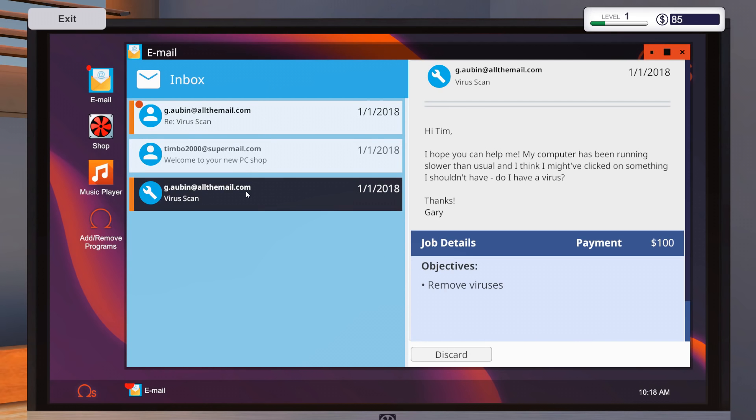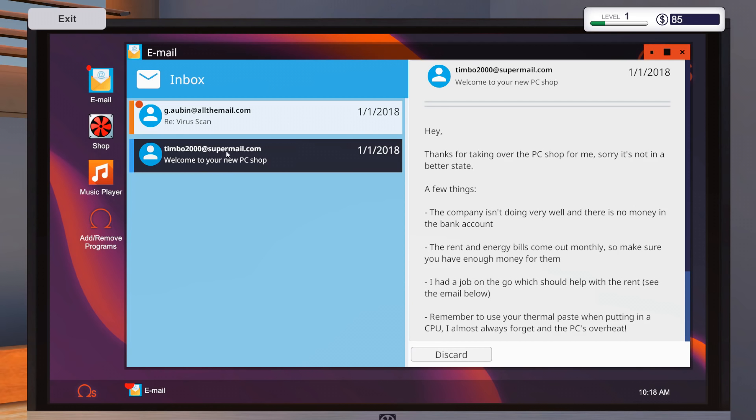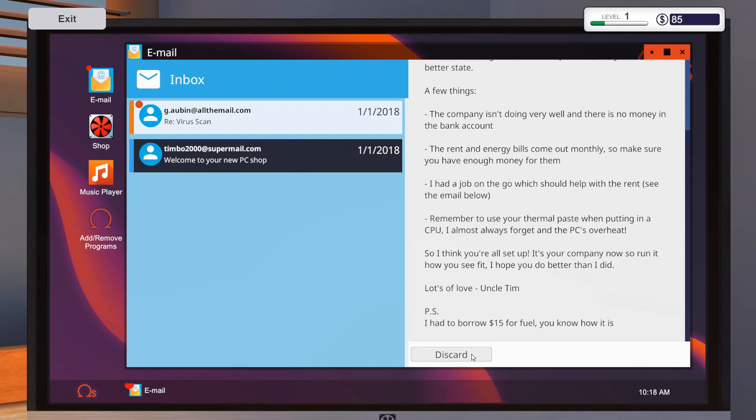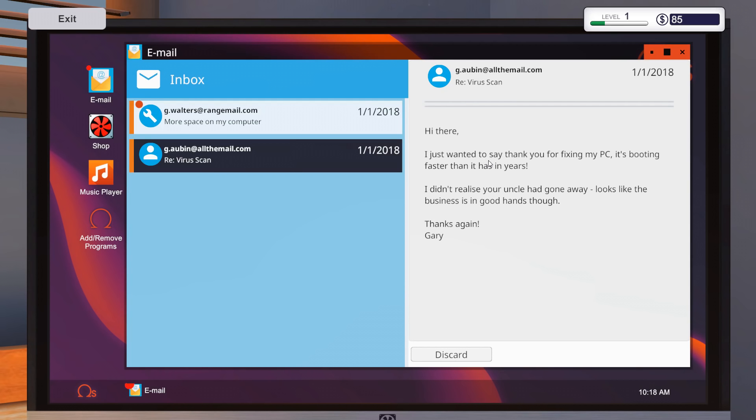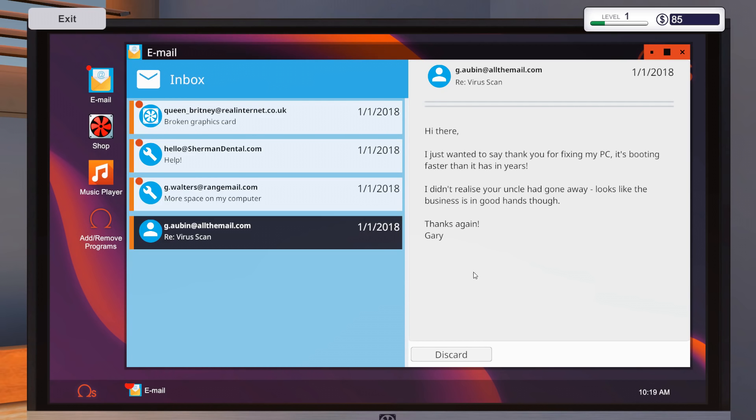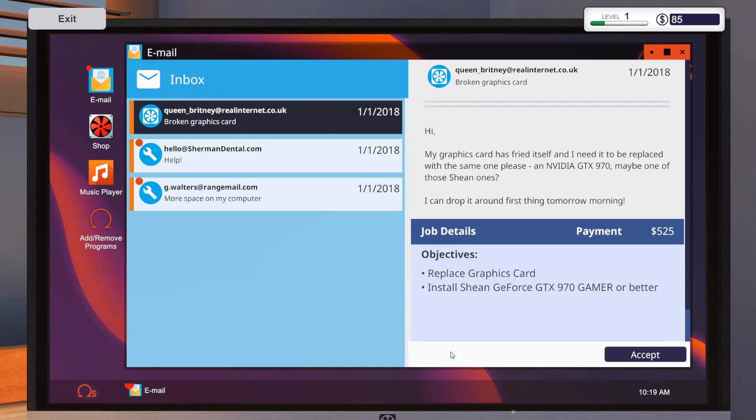Wow, that was a quick response. We're going to discard the read emails and keep things nice and clean. I had to borrow $15 for fuel — I didn't see that at the bottom. Oh, and it's my uncle Tim. Thanks for fixing my PC, it's booting faster than it has in years. I didn't realize your uncle had gone away. Looks like business is in good hands, though. Thanks, Gary — no problem, Gary.